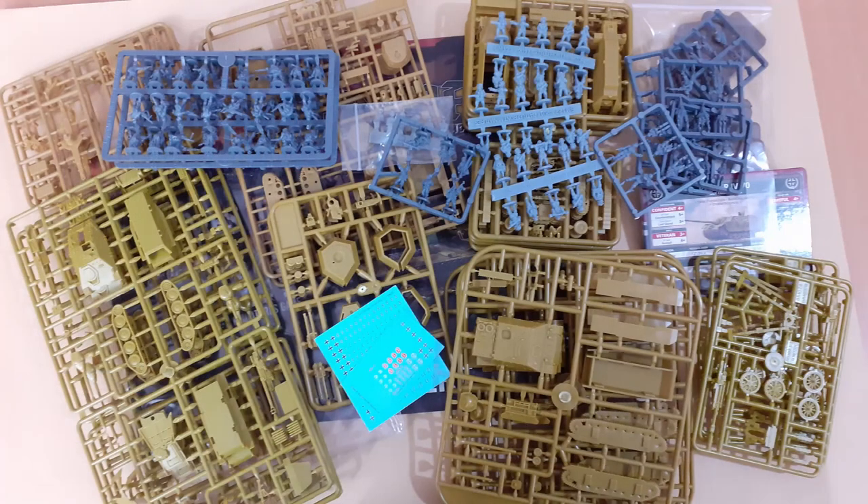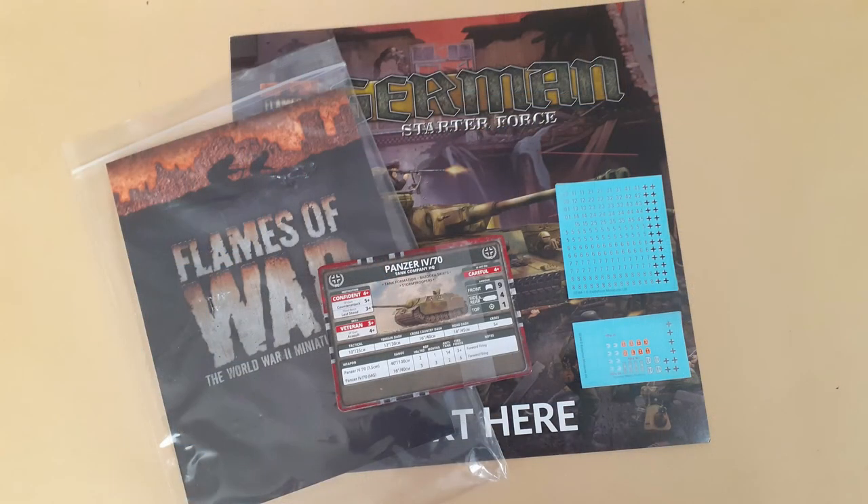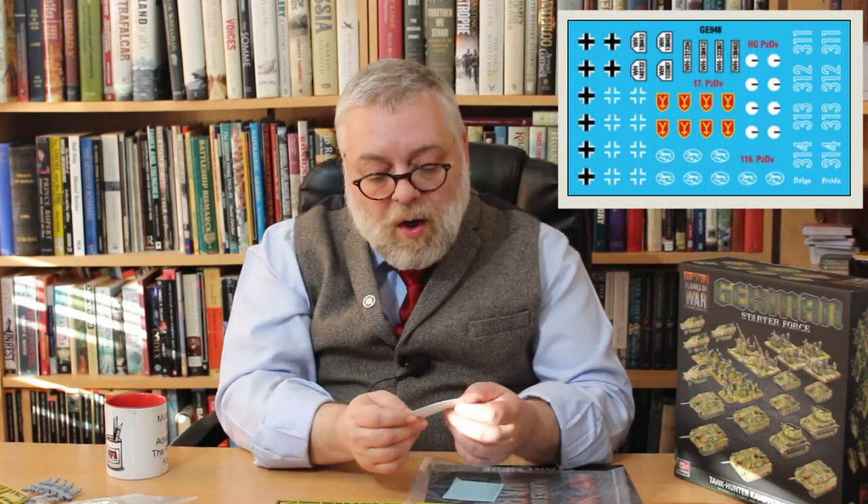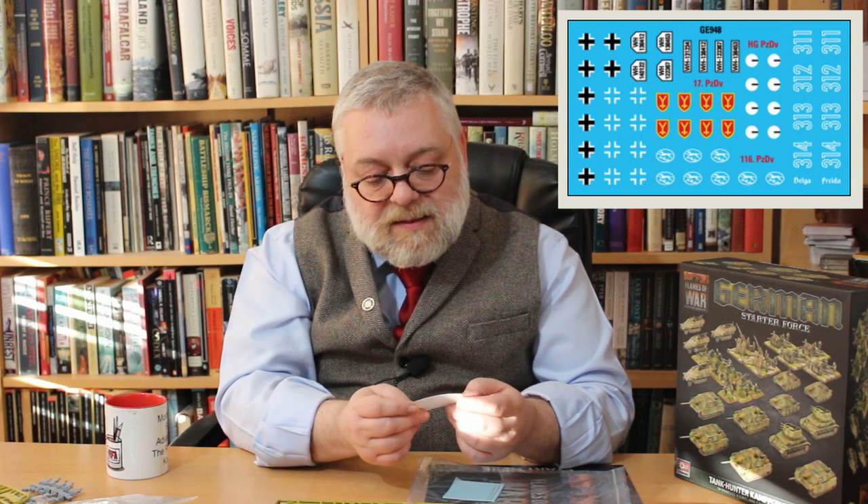First up, let's talk about the paperwork. You get one of these 'start here' guides — the booklets you get in all of these. It gives you assembly instructions to build the vehicles as described in the army list it provides. It's 96 points, so it covers your standard 100 point game, and it is a legal list. You also get the Flames of War rulebook — love the fact they include that. You get decals: one is a series of Balkan crosses and tank numbers, and the others are division-specific for 17th Panzer, 116th Panzer, and the Hermann Göring Panzer Division — the paratrooper panzer regiment.